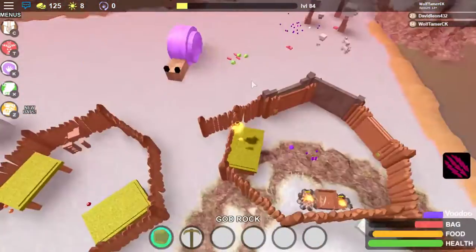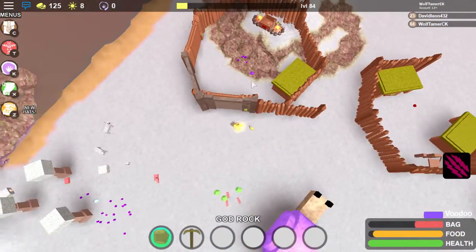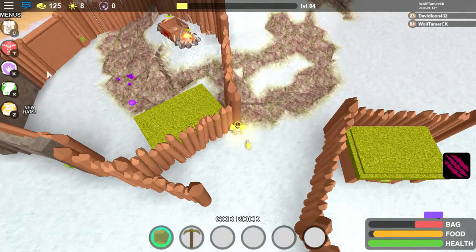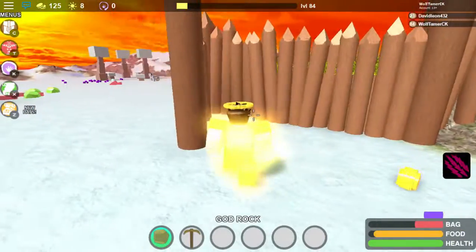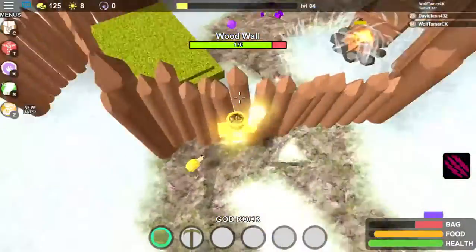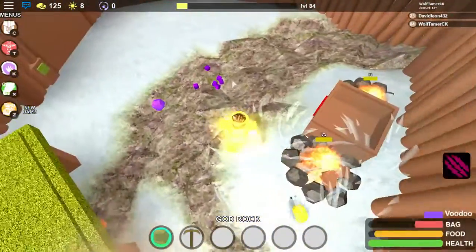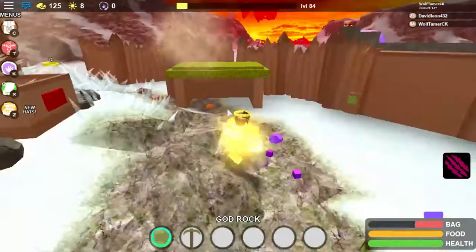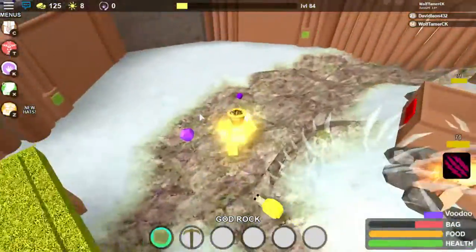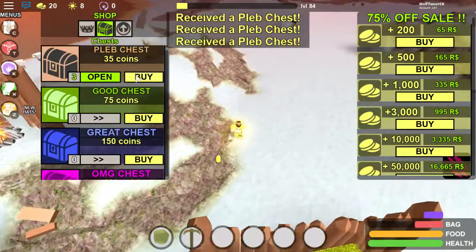In a medium base, if you want to put two layers of walls that would really help. But if they've broken through one layer of walls, what you're going to do is move around and jump around so they miss you pretty much every time. Then maybe build another wall behind you or just come in and kill them from there. Now we are going to do a large base.